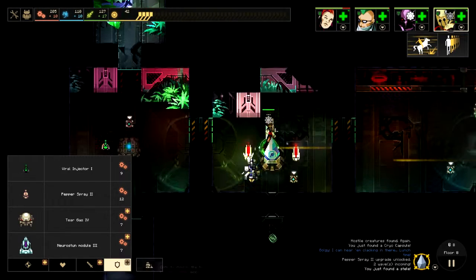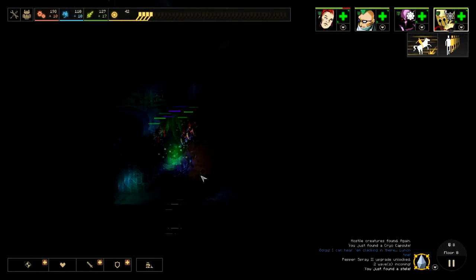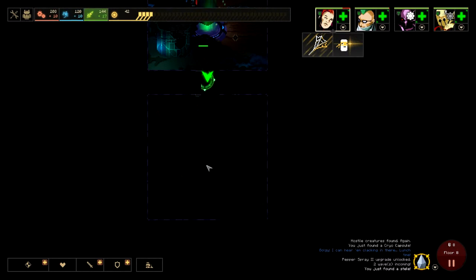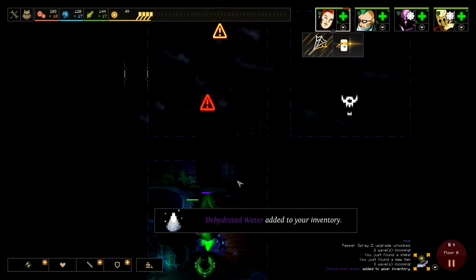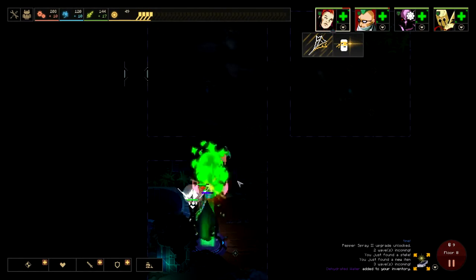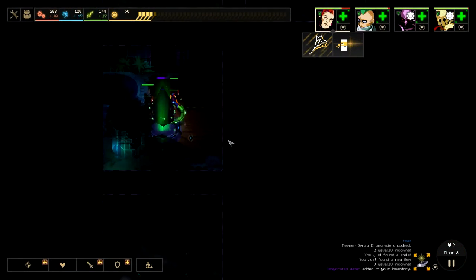We'll get a viral injector even though it's probably really bad. Is there a space open? Oh yeah there is — we'll get the speed slow, and then we'll open the door. It's a dead-end door, but that's okay because it means we don't have to explore in that direction anymore. Oh there's like some zombie thing — you guys saw that, right? That was weird.